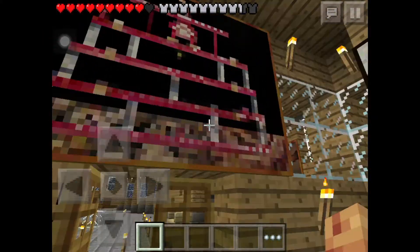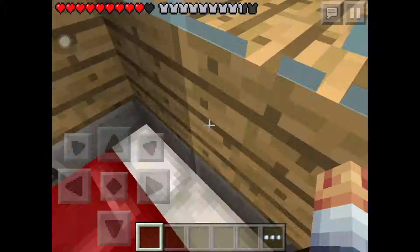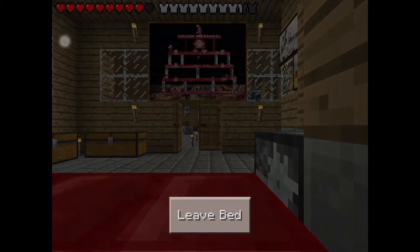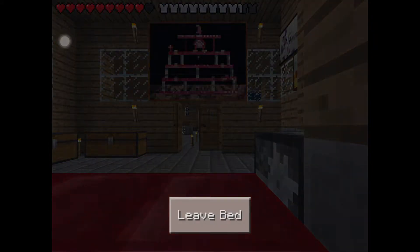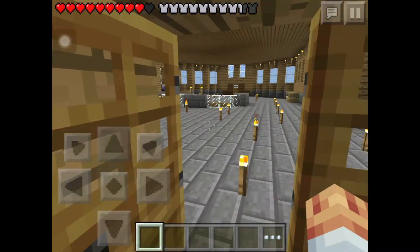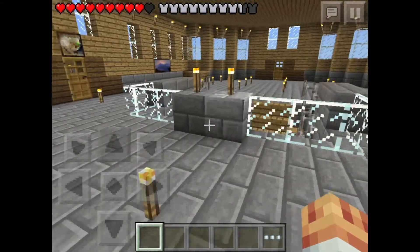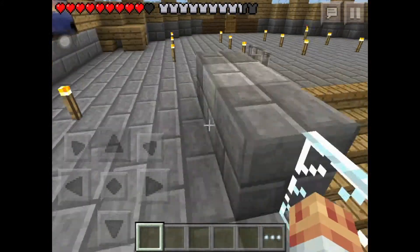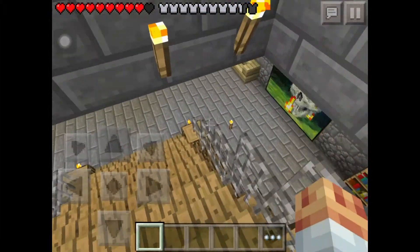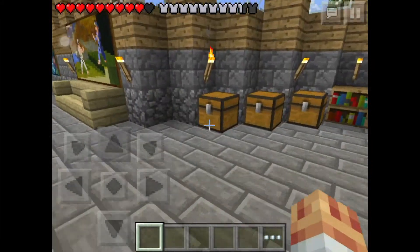This is the master bedroom of it. This is totally legit — if you don't believe me, that's your choice, but this is all legit. So here it is: these are stone bricks. You have to get the cobblestone, smelt it, and use the stone cutter.